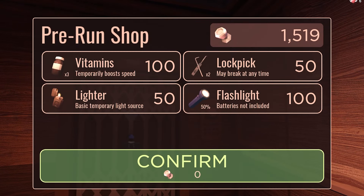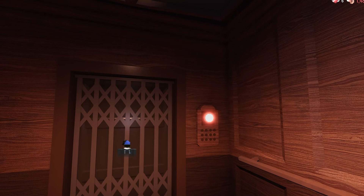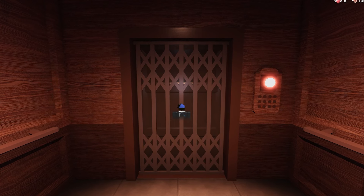One of the most important things you actually have to do when you're in the pre-run shop or in the elevator is buy a lockpick. You have to have a lockpick for this to work. You could find one, but don't take your chances — just buy one. That is the first step you need to do.